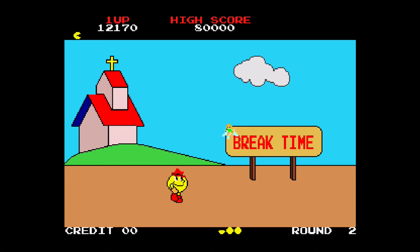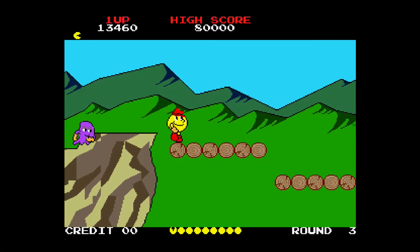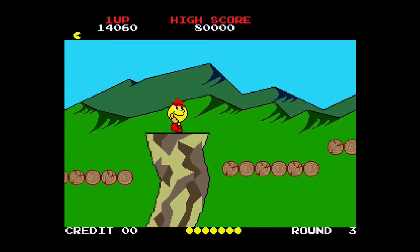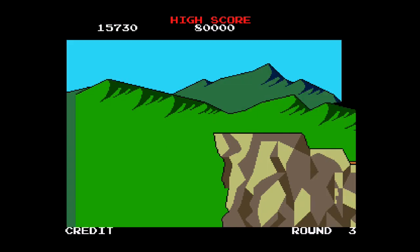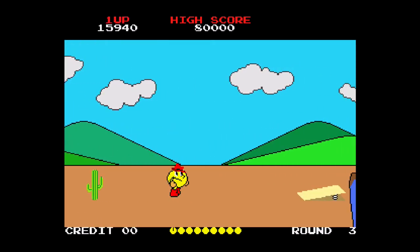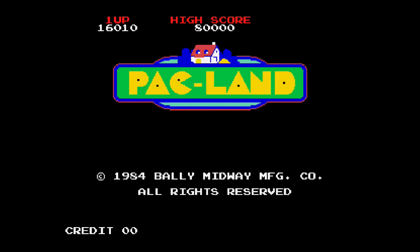Here we go. I managed to get on a ghost's head — I didn't even know you could do that! I've got a good decent score now though. I'm doing okay. Didn't jump! Jumped too late. So that was level 3 and 16,010 points.